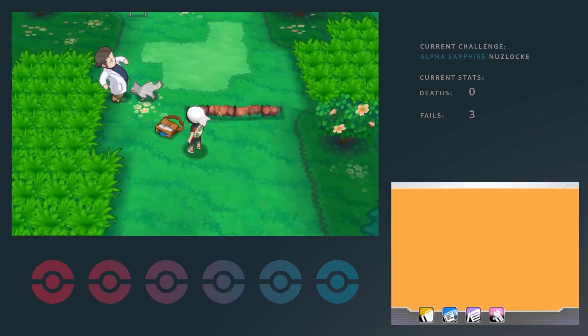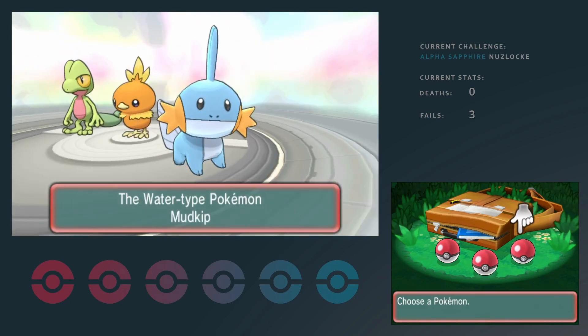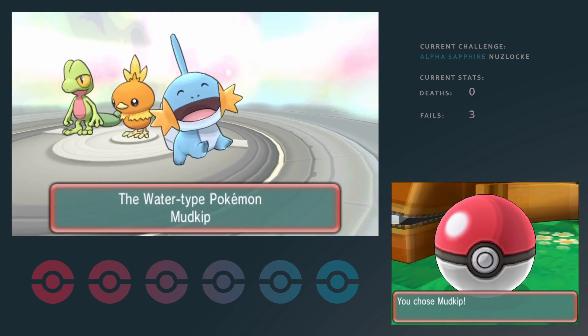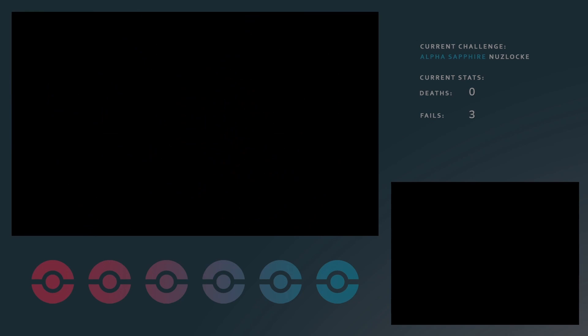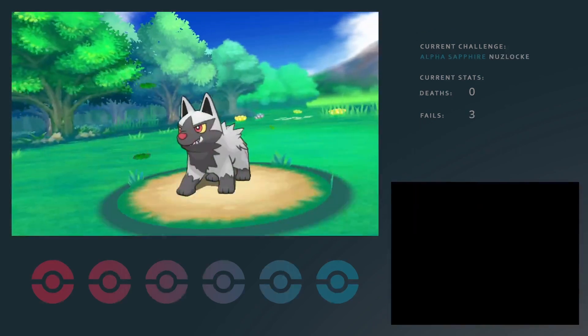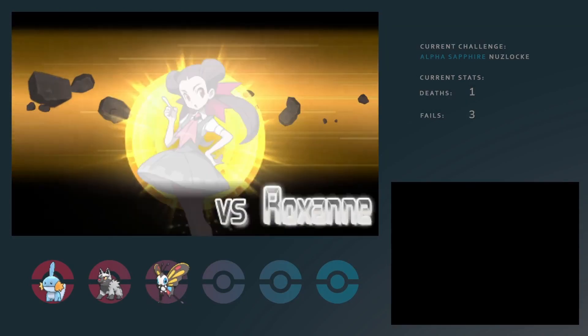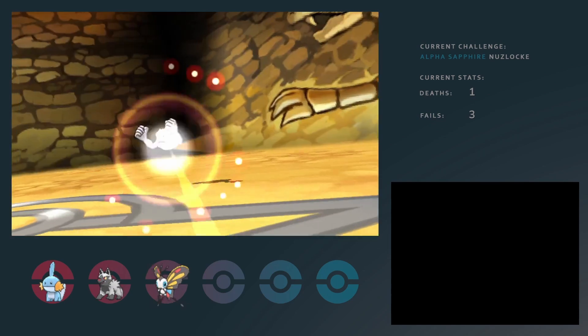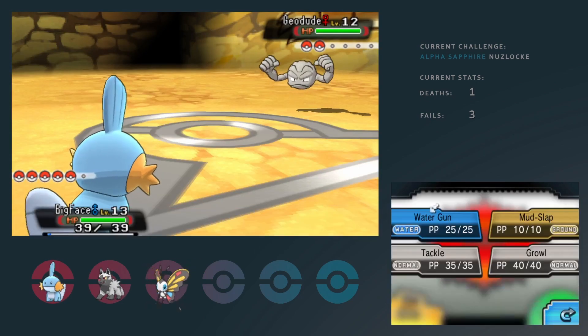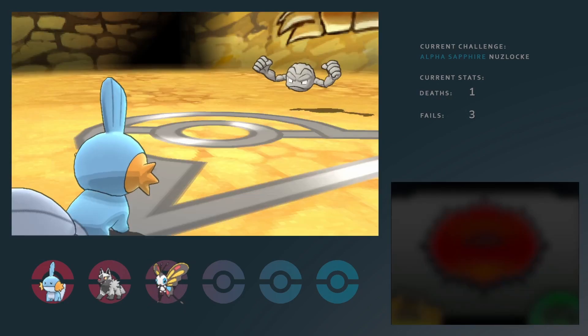What did matter, maybe, is that I finally got a different starter. As you can see in the background, arguably Mudkip is the best Pokemon to start with in this version of the game anyway. This is Pokemon Alpha Sapphire, by the way, not Ruby. I took it upon myself to take revenge for my previous loss at the first gym, so Roxanne goes down here pretty confidently, actually.